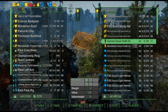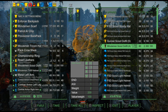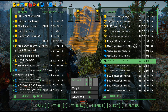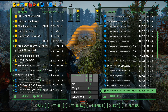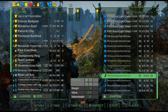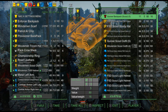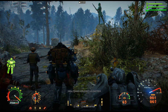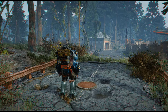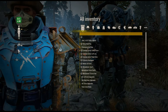Oh, there it is — 'Minuteman Scout Outfit.' Okay, it's all one piece. Let me double-check the headwear. All right, let me grab two just in case — I'll throw the other one on Piper or Cait to see how it looks on females.